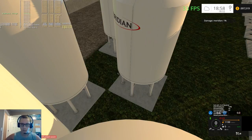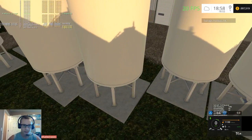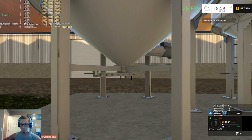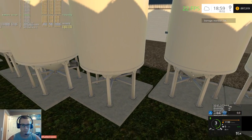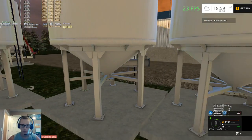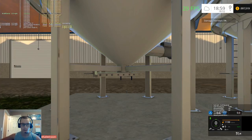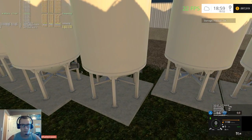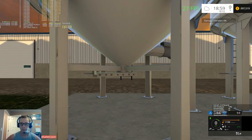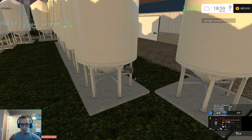Maybe what I'll do is move these bins backwards a ways. I know this is not at all a realistic way to move your bins, but it's what I'm doing. We'll just move a few of these back — or maybe all of them — to put them a little bit further back so we can get into them better with the auger and the truck.